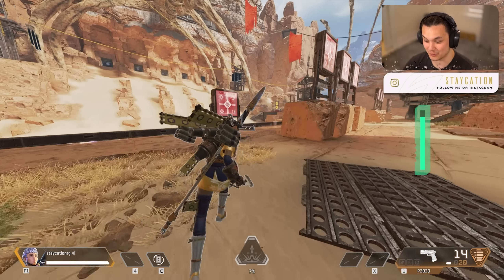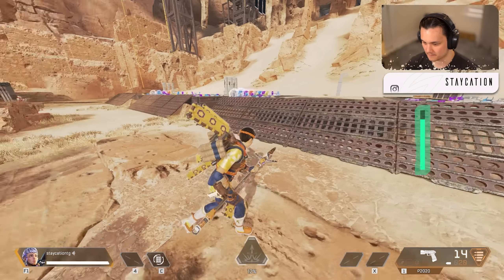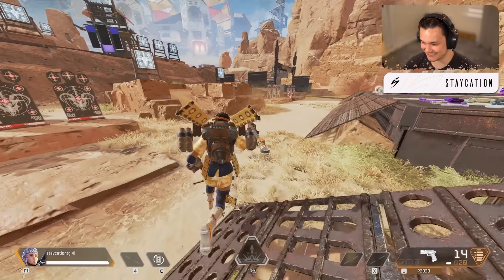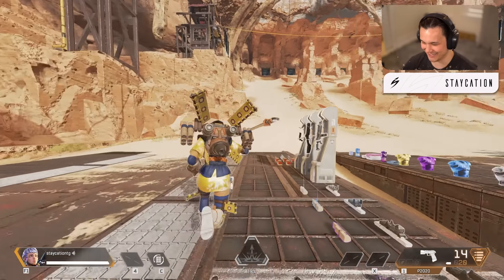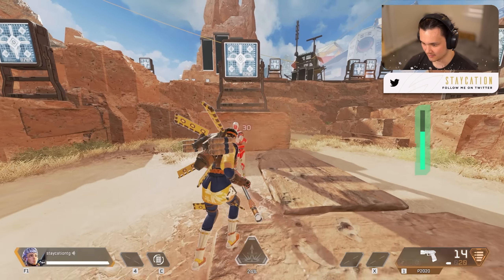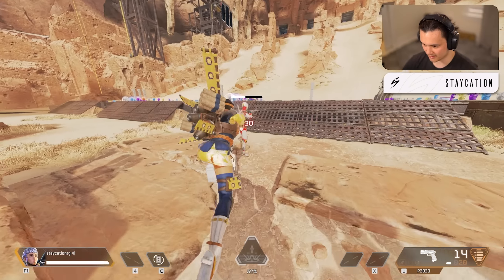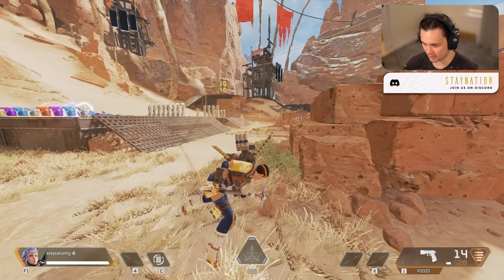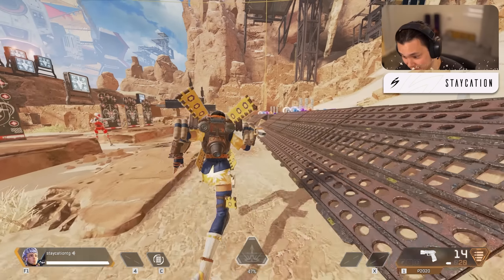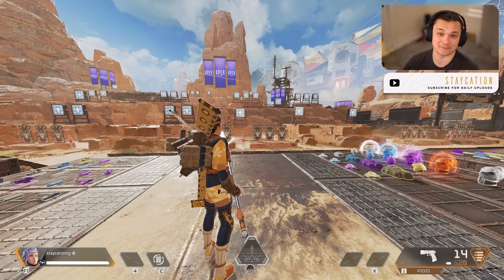Now this will be a good look at what the heirloom looks like in third person. When you have a P2020 out, this is what it looks like when she's running around with it. When it's holstered it's really big — if a Valk has an heirloom you will be able to see it. I wonder if that gets included in her hit box. When she flies around it's on her back, and when she pulls it out she runs around with it two-handed. When you're sprinting she's literally holding it up in the air — she looks kind of psycho. As long as you're sprinting into a punch she will do the big twirl.